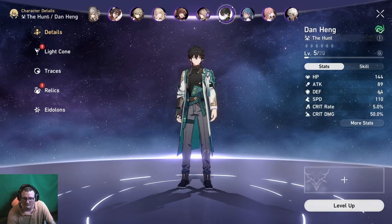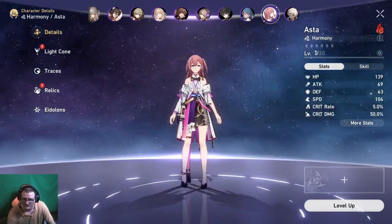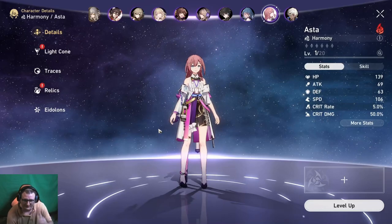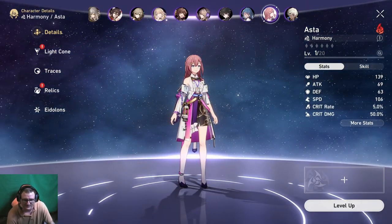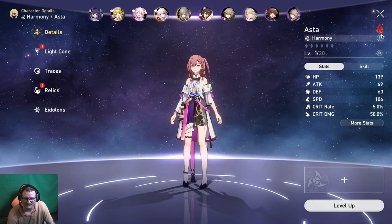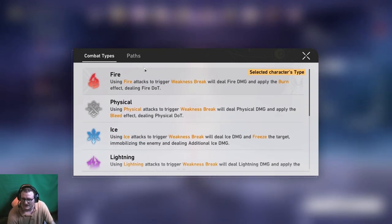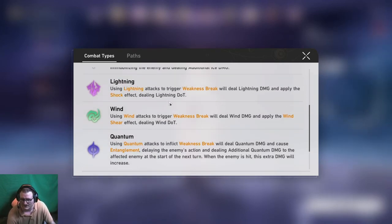Danheng I only used at the start of the game. Asta — I thought about building, but I had Hook so I didn't really need the fire damage. I do hear she's great at breaking fire damage, and I almost built her, but I wound up liking Hook's single target more. Someday I might build her out if there's a situation I need it — I do like that she gives speed. But with the MC also being fire, if Asta was a different element like wind, quantum, or lightning, I probably would have built her.